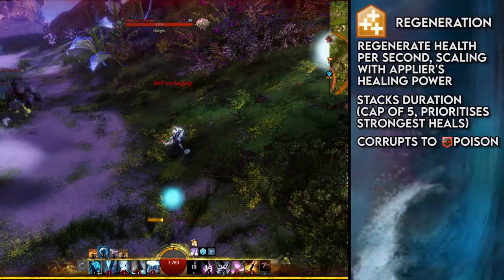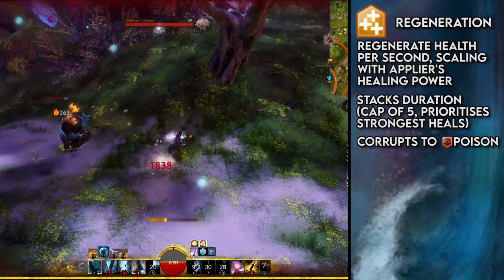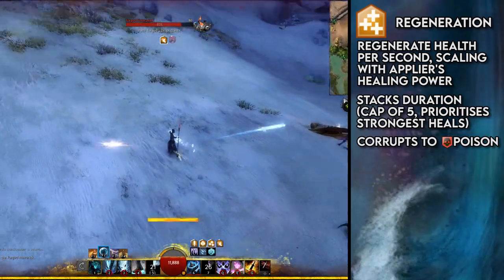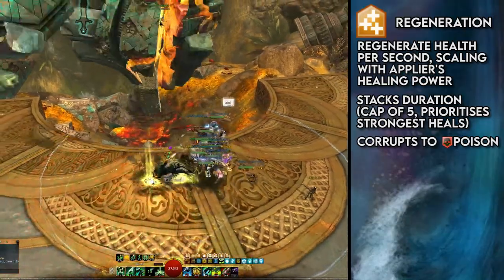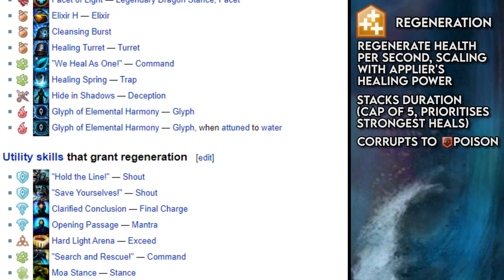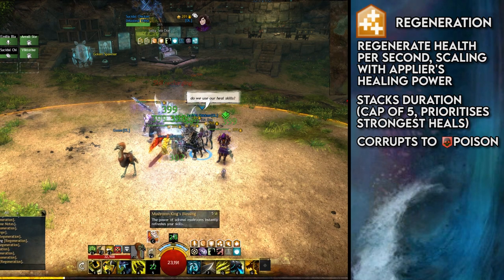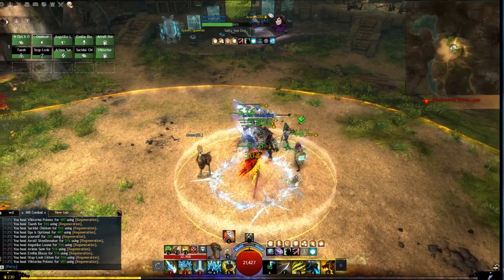Regeneration is a simple boon — when applied, a soothing blue mist appears around the target and restores health every second. You may not even notice Regeneration sometimes, but it is incredibly powerful over a long period of time, particularly if there is some pulsing damage constantly damaging you. Regeneration stacks in duration and has a special mechanic: it scales with healing power, and the most powerful regeneration stack will always take priority over inferior ones. Baseline regeneration sits at just 130 health per second, but in some extreme cases, Regeneration can be healing for upwards of 500 per second, often keeping allies sustained on its own.